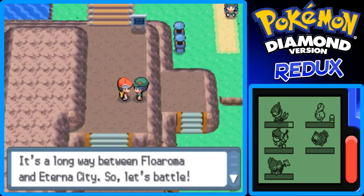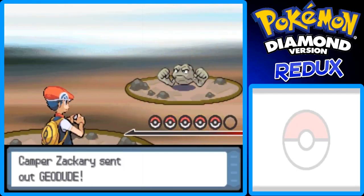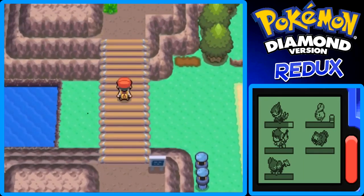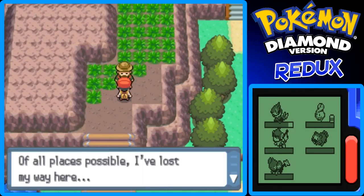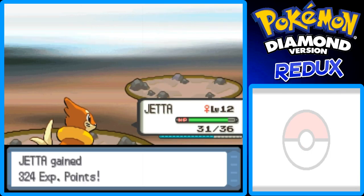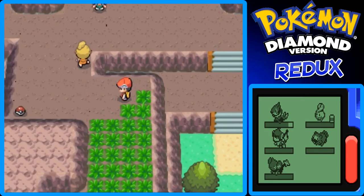It's a long way between Floaroma Town and Eterna City, so let's battle. That Picknicker — wait, he was a hiker, by the way. I think he has an Onix and a Geodude, and maybe a Machop too. I've lost my way here. Yep, that hiker only had an Onix, which is pretty cool — good for Jedha's experience.